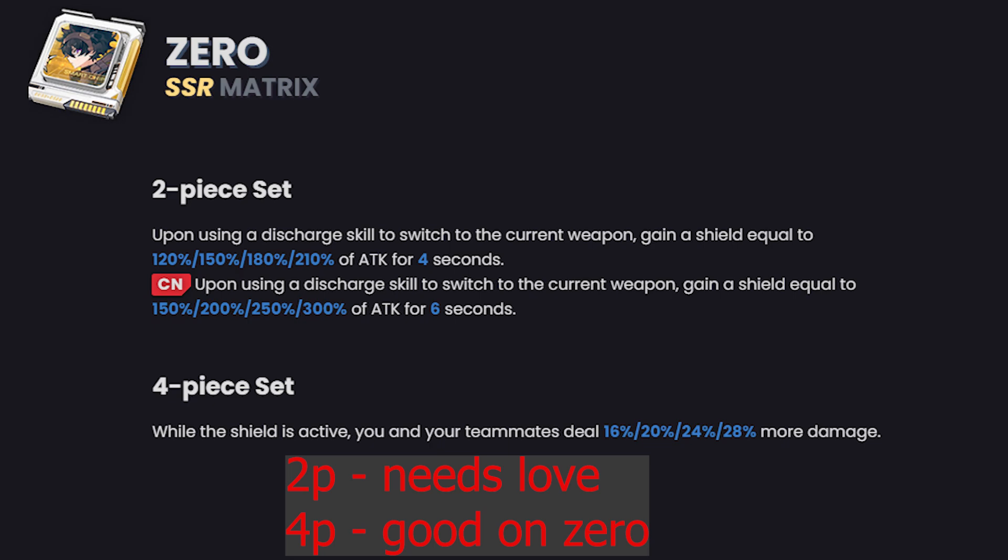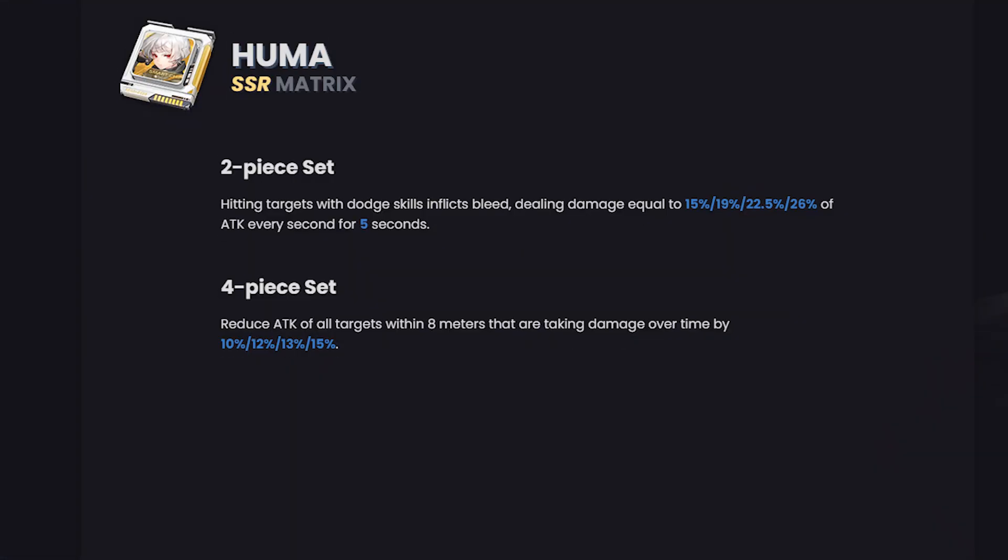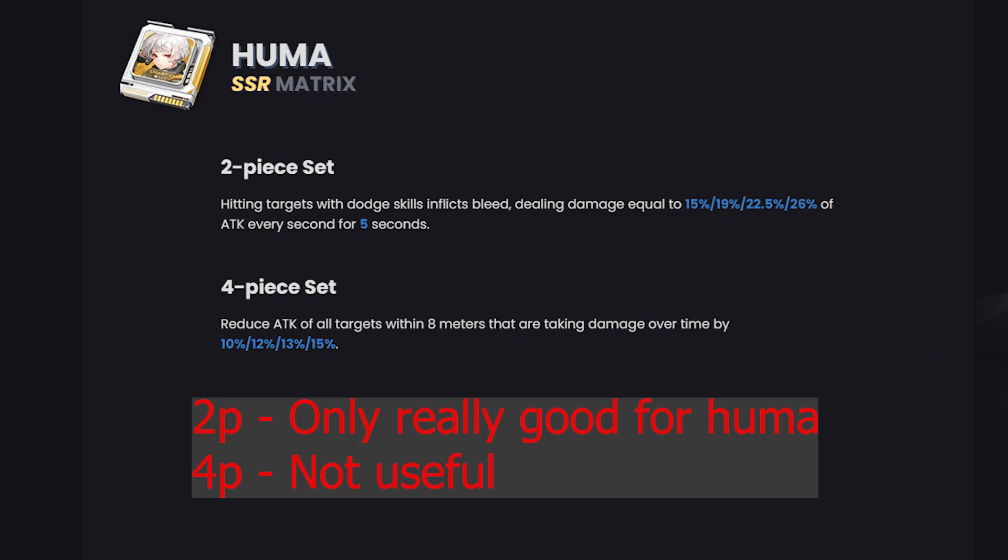Speaking of Zero, I'm not a big fan of his two-piece: upon using a discharge you get a 210 attack shield for four seconds — it really needs to be longer, like six, eight, or ten seconds. The four-piece is especially good, but I really wouldn't use this matrix until you have the four-piece and you're using him as a support, and assuming your Zero is at least one-star advancement with some healing. Even then it's probably still better to use at least the two-piece Coco or even four-piece Coco, and not one I'd go out of my way to farm.